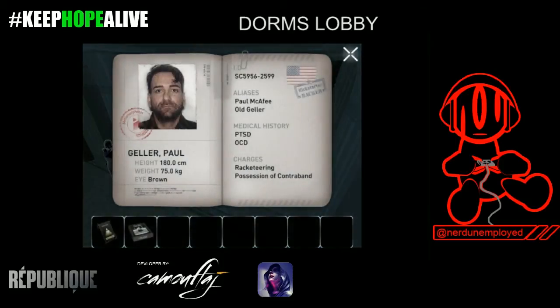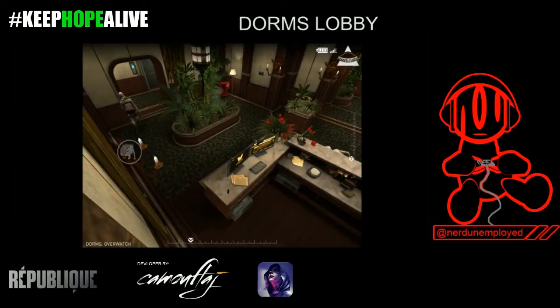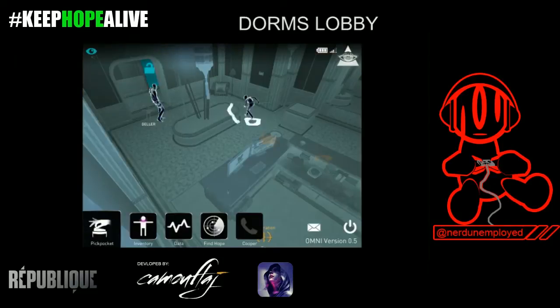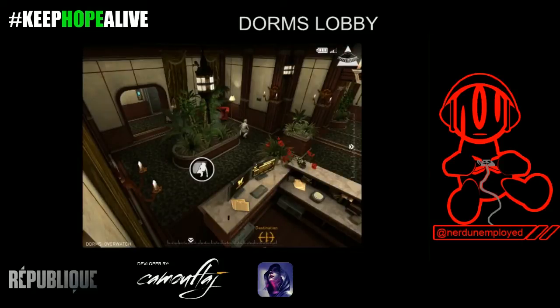Now we're in the dorms lobby, and Paul Geller here has our next game, which is Year Walk. Paul has a long walk pattern. The first thing you want to do is, after he does that radio check, move forward to that first hidden position. What I wanted to do was walk around him behind the planter. If you go into your camera view, you can set up really quickly and go back around the other way. He walks all the way to the wall and does a radio check, which takes enough time for you to dive in and steal what you need.